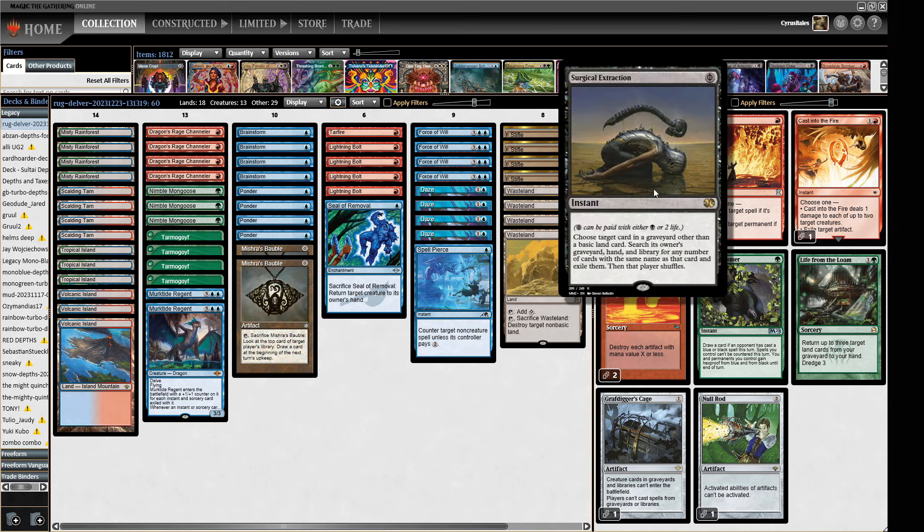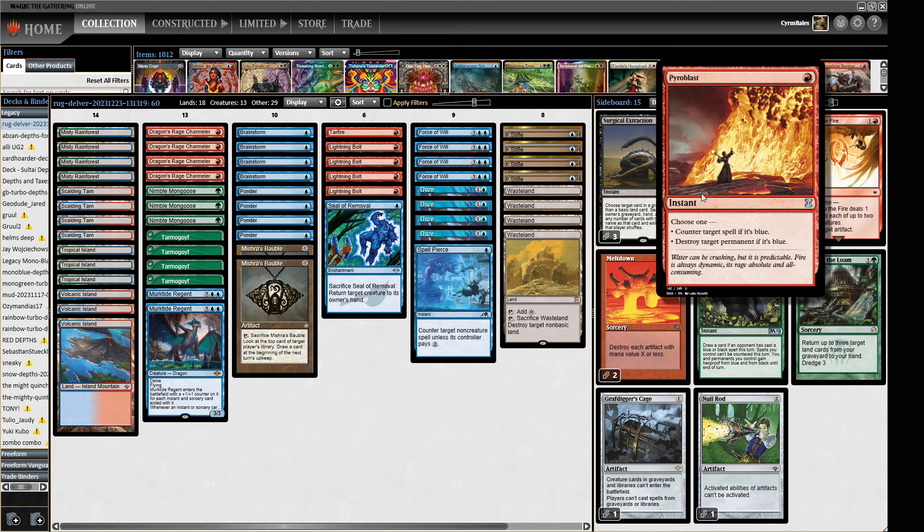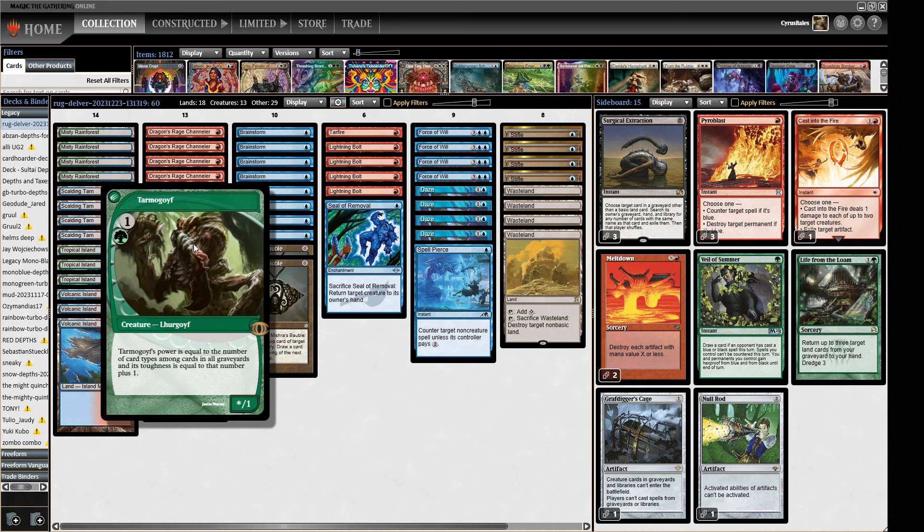Sideboard-wise, we've got some graveyard hate in Surgical Extraction and Grafdigger's Cage, quite a lot of artifact hate — Cast into the Fire (which can also kill Orcish Bowmasters and other one-ones), Meltdowns, and Null Rod. We have a couple of Life from the Loams and a couple of Veil of Summers to protect against potent black spells targeting our hand. When you're playing a Wasteland-Stifle deck you're hammering your opponent's lands, and with Life from the Loam you can feasibly remove all of their lands. Three Pyroblasts because we're a little cold to Murktide Regents — Tarmogoyf can outgrow a Murktide if we bounce it first.